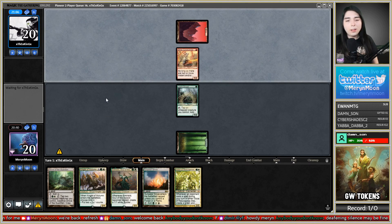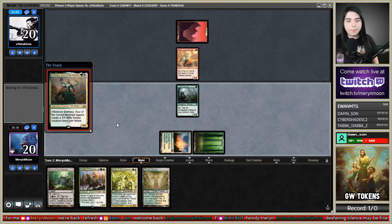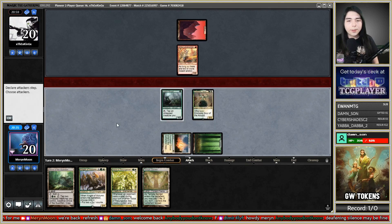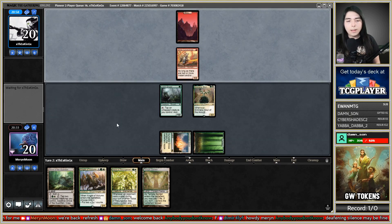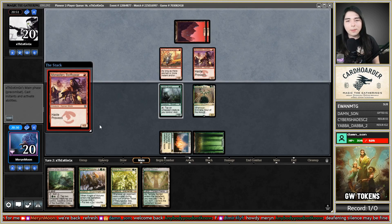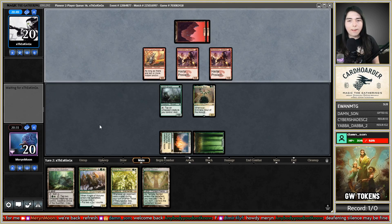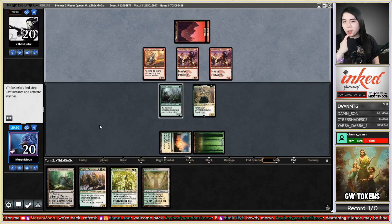They're definitely swinging all — oh wait, they're not swinging. They know I'm going to block with Amara. Make a token, untap, play Voice Resurgence, play a Temple Garden, pass, and leave up Amara to make more lifelinkers. I don't expect to be able to block something successfully because they have so many spells — they revealed that much in the last game.